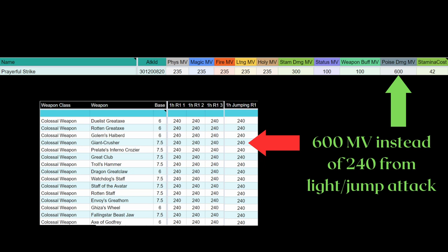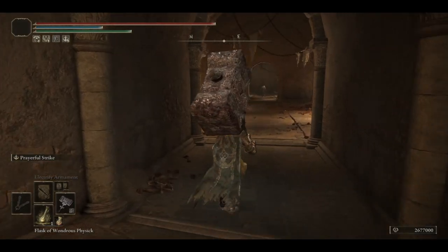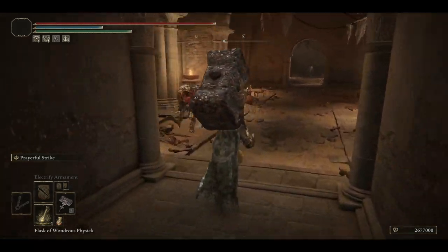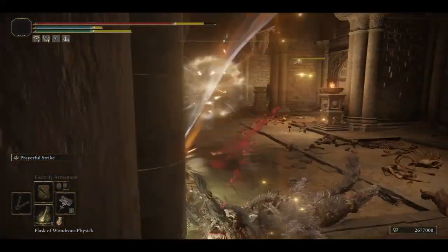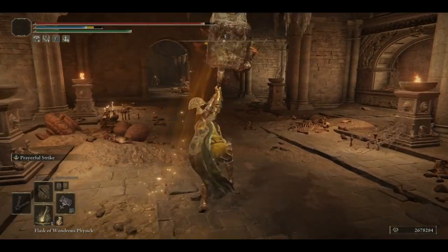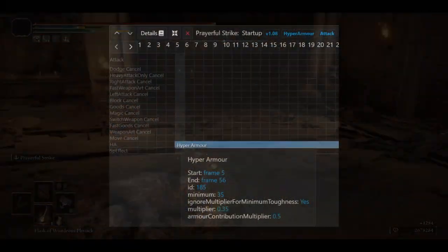On a hit per hit basis, this pretty much beats out most of the possible moves you can ever do with even a colossal weapon. Furthermore, if you do land a hit, it heals for 30% of your maximum HP. In a game where HP regeneration is difficult to come by, especially if you're not focused on faith, this is a lot. It is not difficult to land this skill if the enemy doesn't use an attack that definitely staggers you in PvE, since it grants 350 hyper armor starting from the 5th frame of your animation, which is really quick.